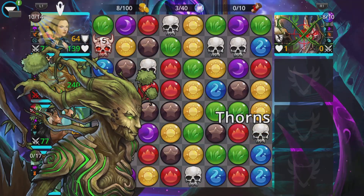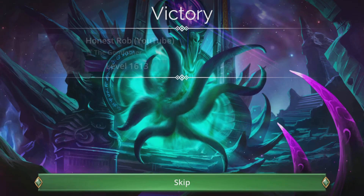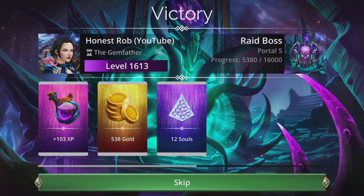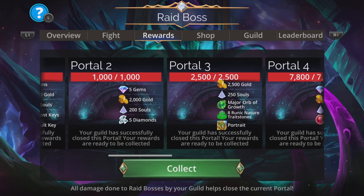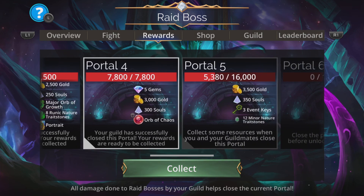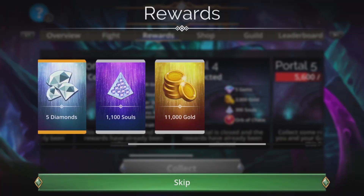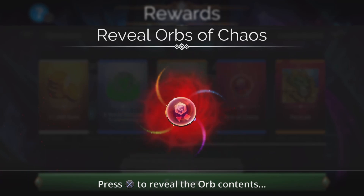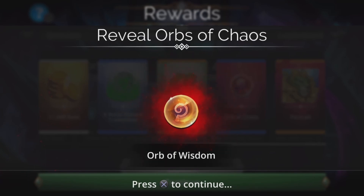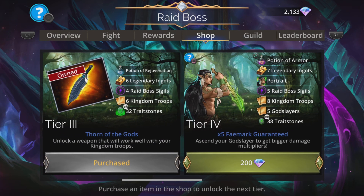There we go. See ya. Well, there's the video — there's the team I would use for this event, Raid Boss. Once you're done, you can pop into the rewards section and grab your stuff because your guild would have made progress as well. Everybody chips in. Chuck that stuff in your bag. If you enjoyed it, it'd be really cool if you thought about bashing that like and subscribe button because it really does help. But most of all, thank you for watching and I'll catch you again next time. Bye for now.